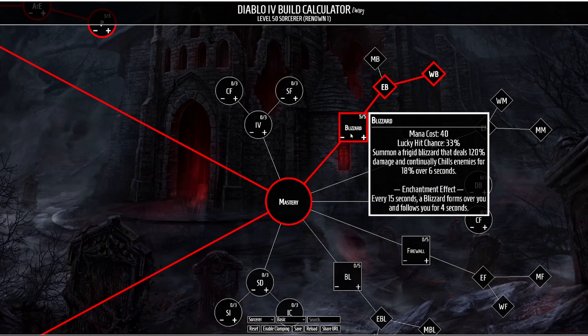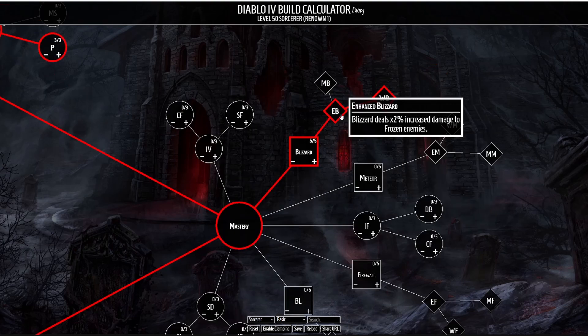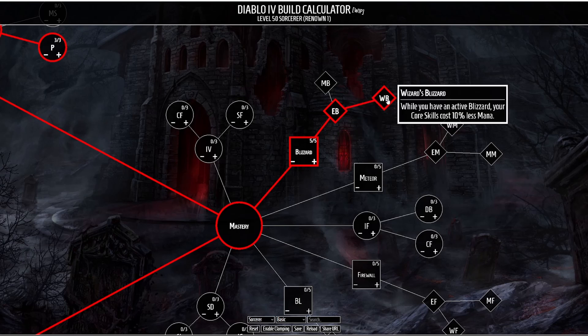The Blizzard enchantment effect reads that every 15 seconds a Blizzard will form and follow you for 4 seconds, basically meaning that your AoE passive damage is increased. We're going to be taking Enhanced Blizzard to increase Blizzard's damage to frozen enemies — currently it only shows a 2% damage increase which I have to assume is a bug. We're also taking Wizard's Blizzard, which reduces your core skill mana cost by 10% while you have an active Blizzard, meaning we'll be able to cast more Ice Shards, and with a barrier active our Ice Shards are going to be cleaving like crazy.